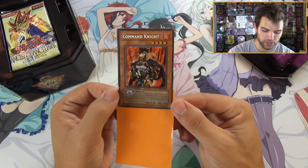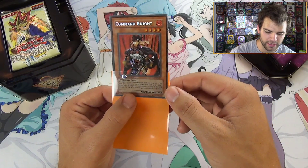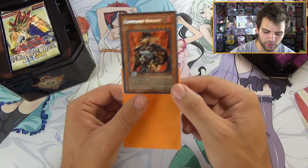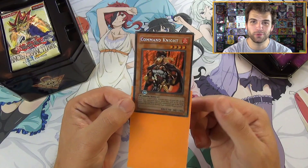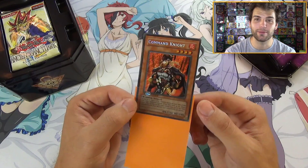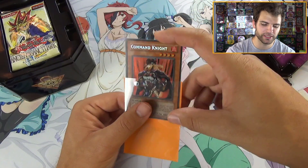Command Knight: 4-star, 1200 attack, 1900 defense. I remember using this card back in the day, but the problem was the deck using warriors was an earth beatdown deck and Command Knight was fire. If she had just been earth she would have been extraordinary. Her effect: as long as at least one other monster exists on your side of the field, your opponent cannot select this card as an attack target. Also, while this card is on the field, increase the attack of all warrior-type monsters by 400 — including herself — making her basically 1600.